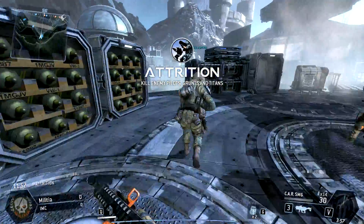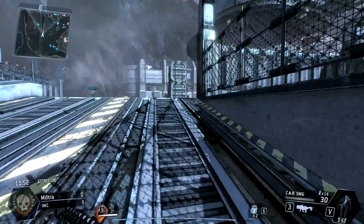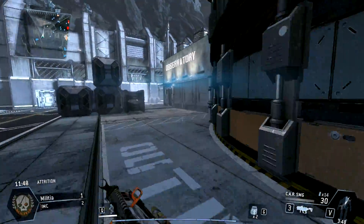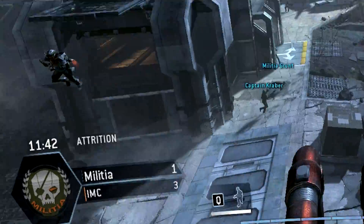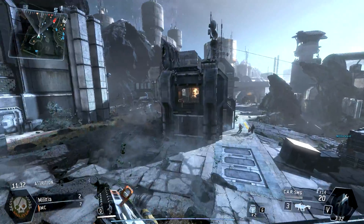Attrition is the most basic and easy mode of Titanfall. This game mode is basically a team deathmatch — each enemy you kill will get you points, whether it be AI or enemy players. All of the points you and your team get will be added to your team's total score at the bottom left of the screen. The blue bar is your team and the orange bar is the enemy team.